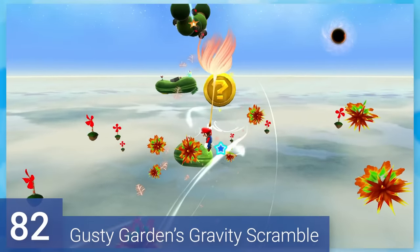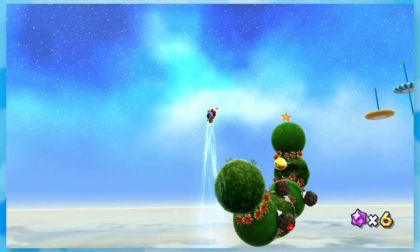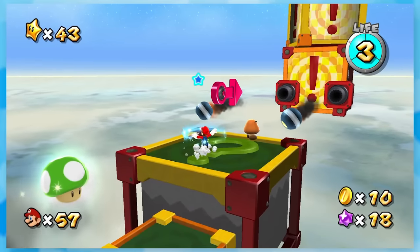82: Gusty Garden's Gravity Scramble. This sure is a scramble of places. You go from flying to running on saucers to a bunch of question mark blocks that change gravity with the flick of this arrow.